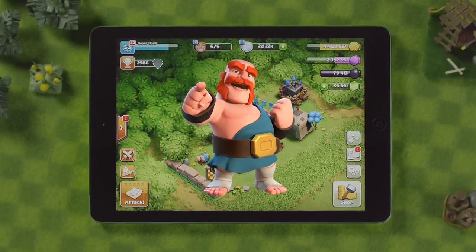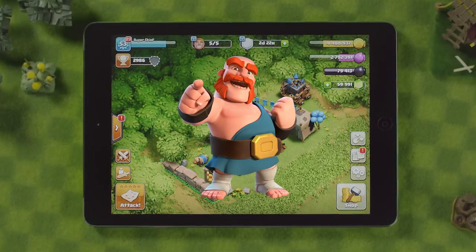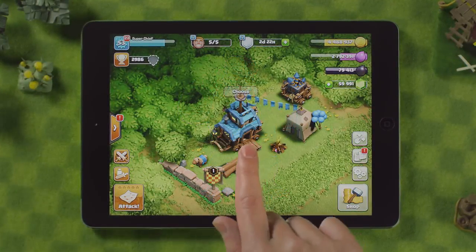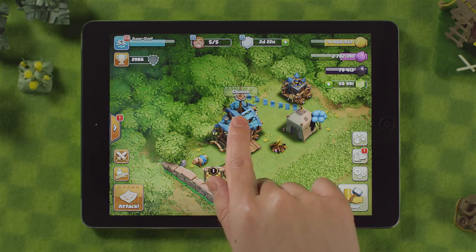Let the clan games begin. Work with your clanmates to achieve big rewards and the new exclusive magic items. Get started by finding the new fairgrounds situated on the left side of your village, then tap on the caravan.